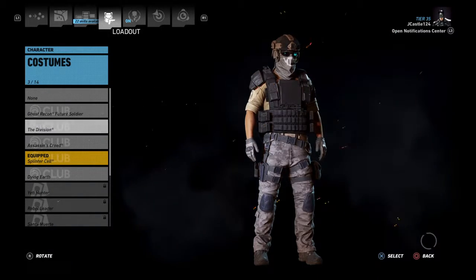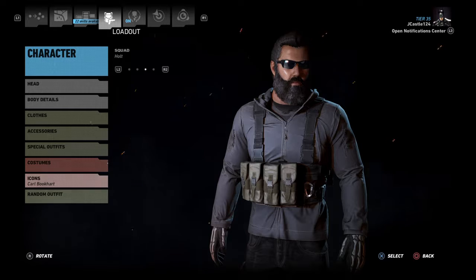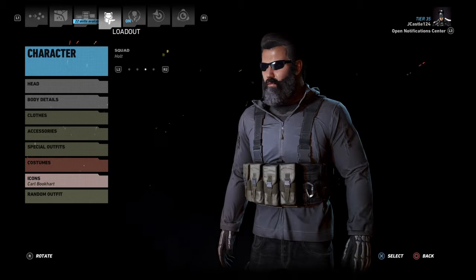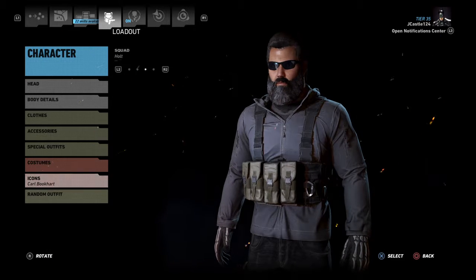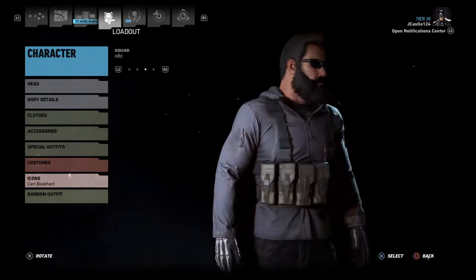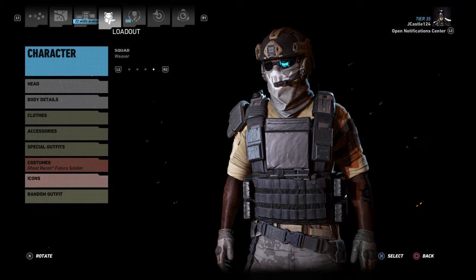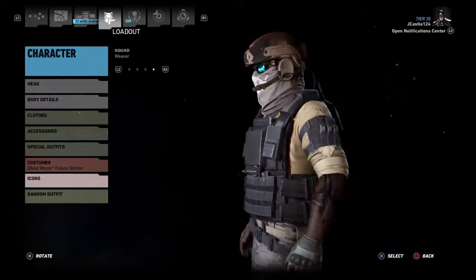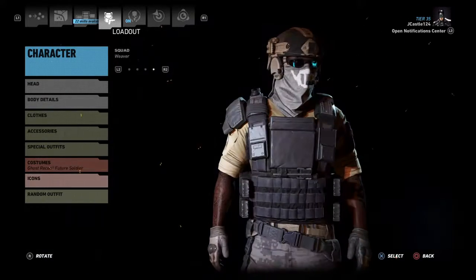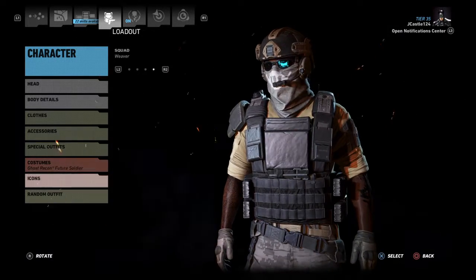For Holt, I have him as the icon Carl Bookhart — the American you kill in story mode who was previously a Ranger, I think. For Weaver, I gave him the Ghost Recon Future Soldier costume, which I think is one of the coolest-looking ones next to the Splinter Cell one.